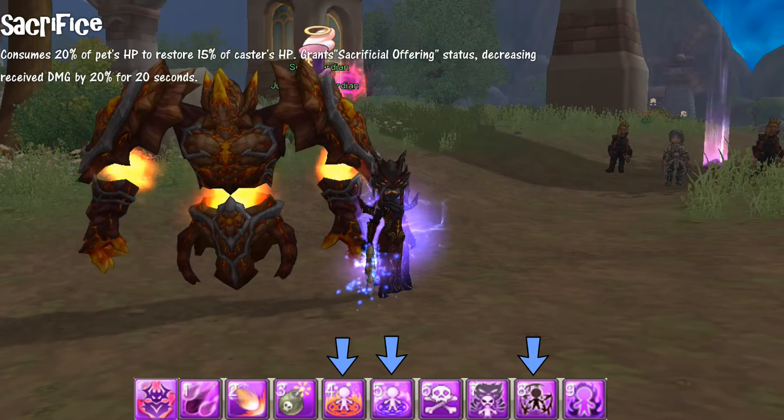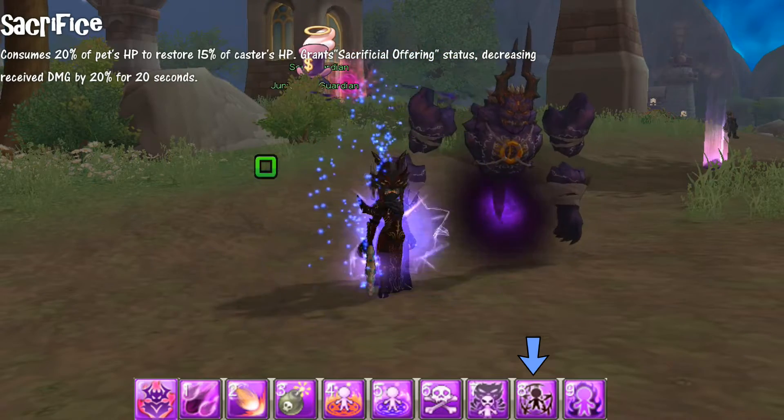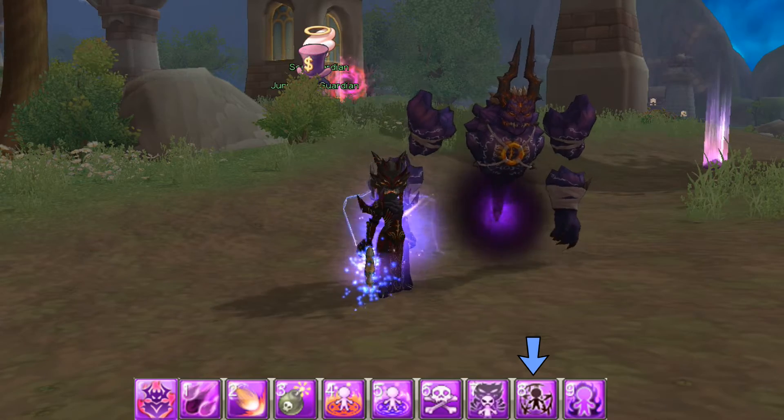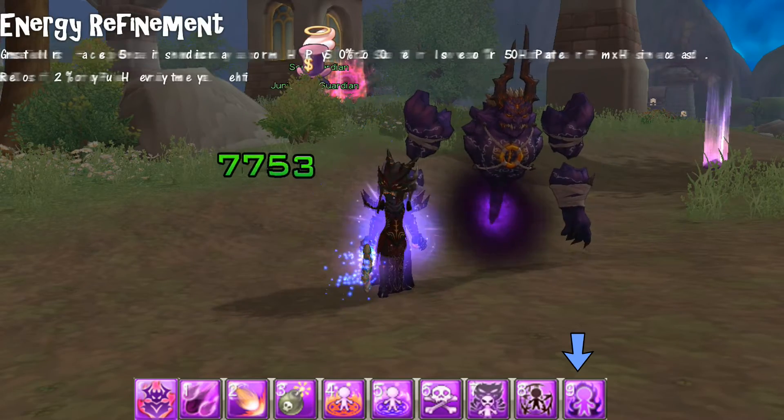Sacrifice can only be used when you have a pet summoned — either Ragnus or Anglis. When using this skill, you take away 20% of your summoned pet's HP and restore 15% to yourself. It also decreases received damage by 20% for 20 seconds.